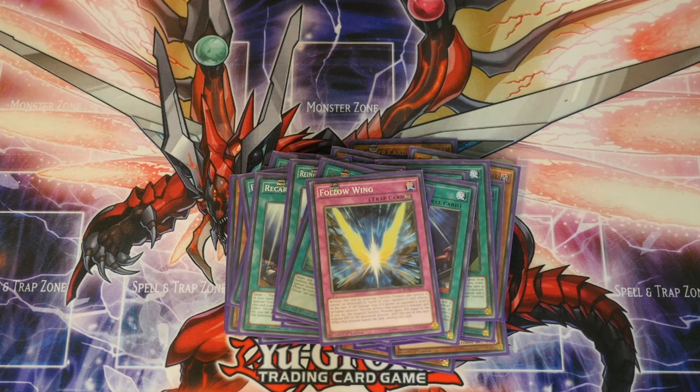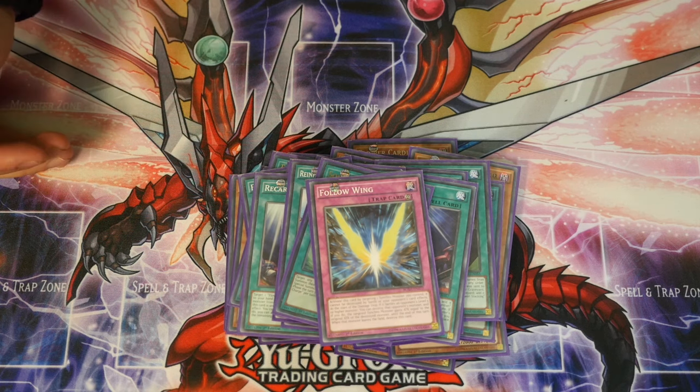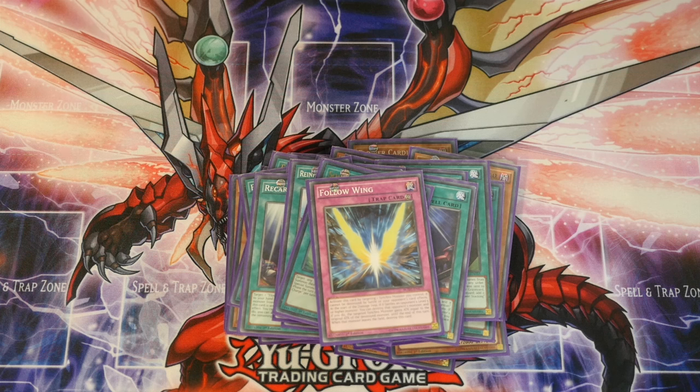One trap card — Fellow Wings. I play this because you've got a 3000 ATK synchro monster that's amazing, but a lot of boss monsters are also 3000 ATK or can be easily pumped up. This card basically protects your synchro monster: it stops it from being destroyed by battle, it gains the attack of the monster that's attacking it, and level 5 or higher monsters just say no. So that's the main deck.